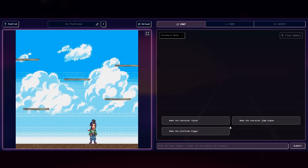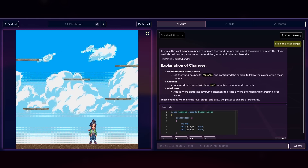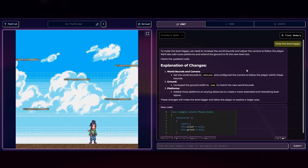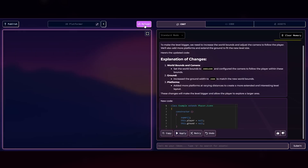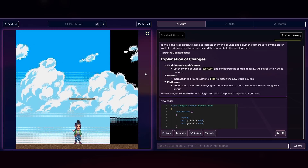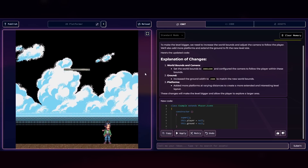It's got some suggestions — make the character faster, make the platforms bigger. I'm just going to say 'make the level bigger' and see what happens. It gives you an explanation of the changes made: to make the level bigger we need to increase the world's bounds and adjust the camera to follow the player. You click apply, then reload, and all changes are added to the game. And there we go — we have an actual platform world, though the background has disappeared.